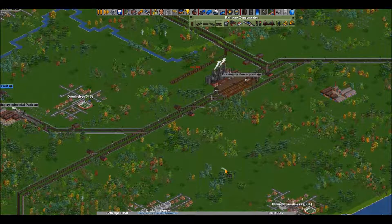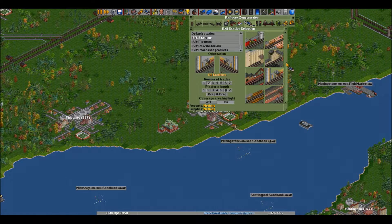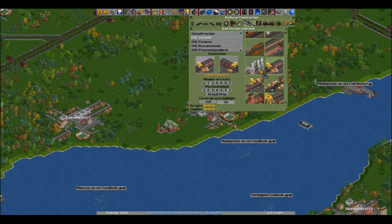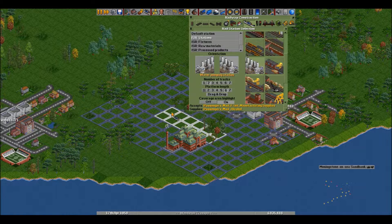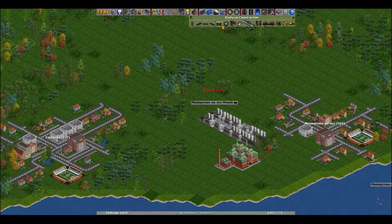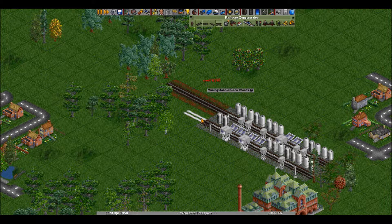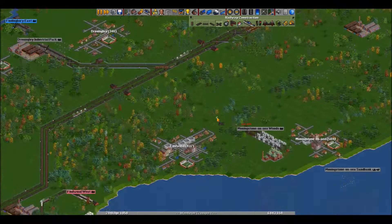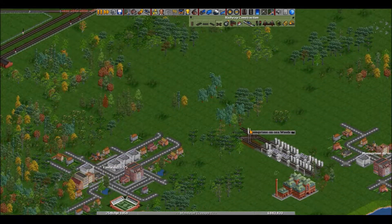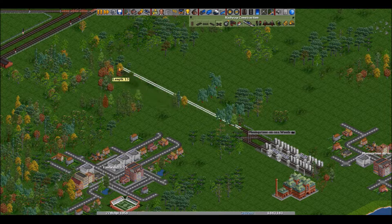We are just about set up. I'll put the depots here because there's no room on the other side. He's going to come down here and go through the station — maybe. Nah, maybe he should not go through the station, that's a bad idea. It'll just cluster things up. He'll break off here. I'll just build something that goes over it.